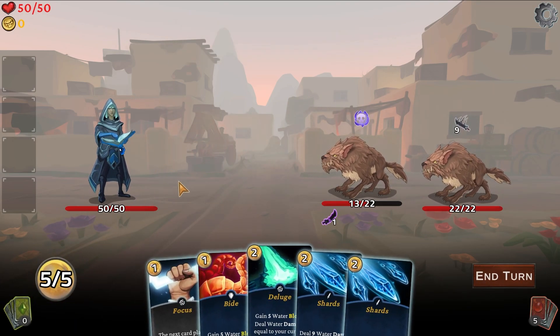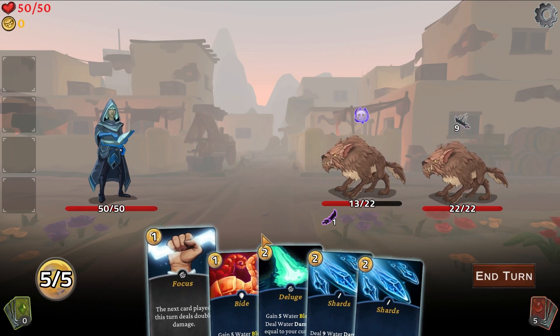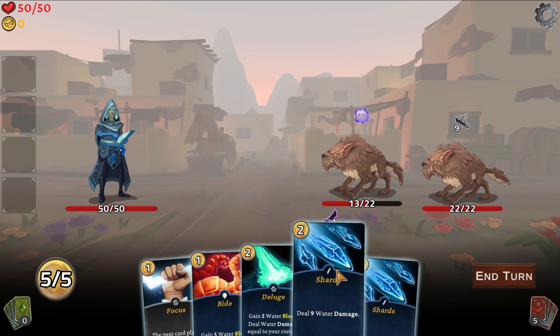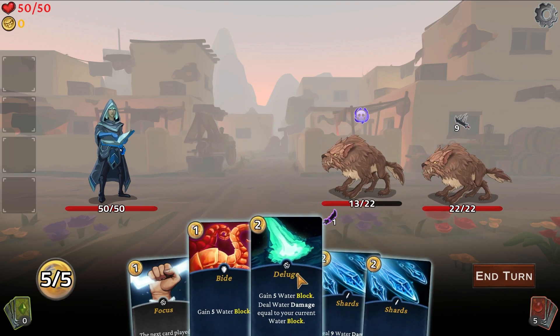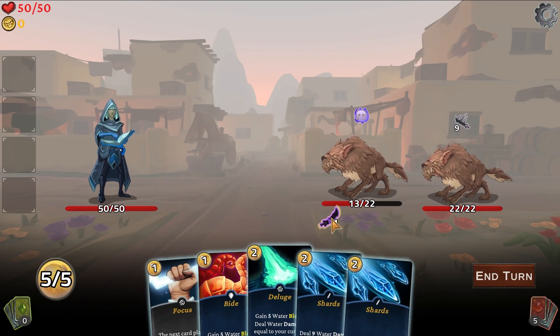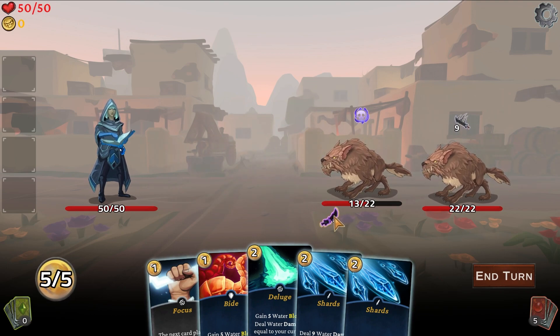I like the little effect — it's not just armor, it's like literally water armor. Next card played this turn deals double damage. Gain five water block, deal water damage equal to your current water block. Let's see — that's four, I'd lose out on shards. Thing number one when it comes to any kind of deck builder or roguelike: if you have a buff or debuff and I hover over it, I need to know what it is. The fact that I can't see what these are — strike one.